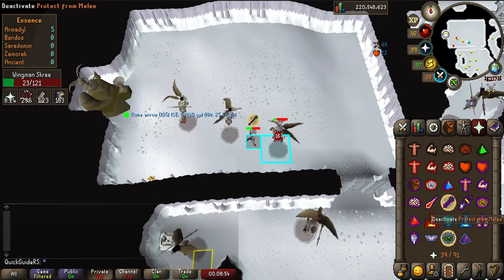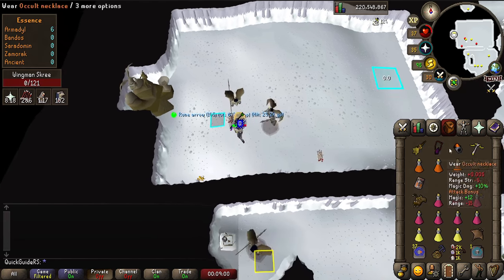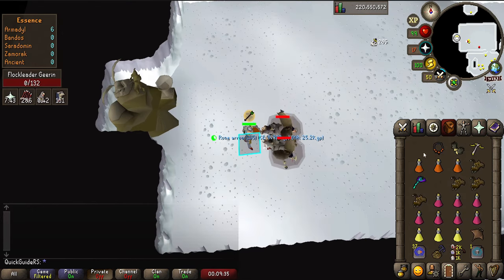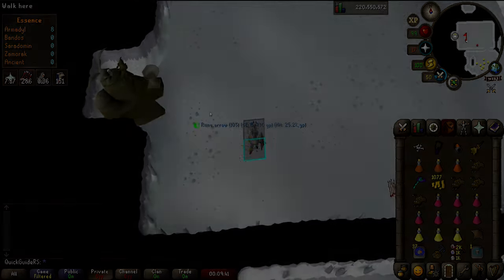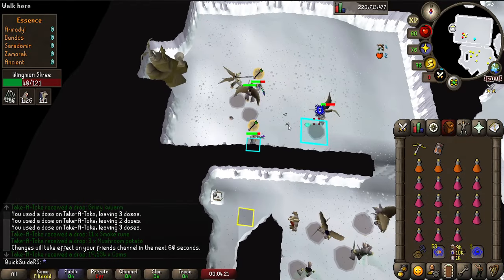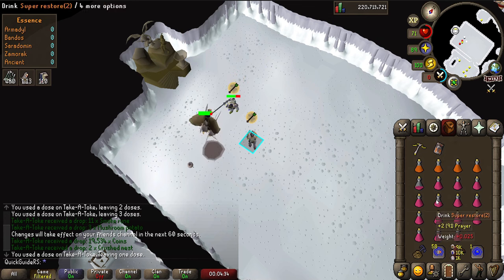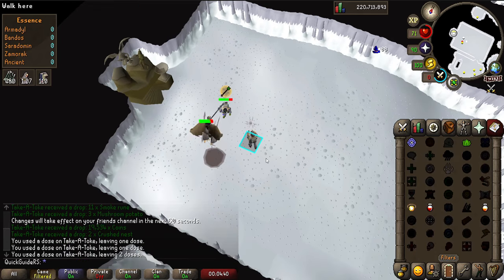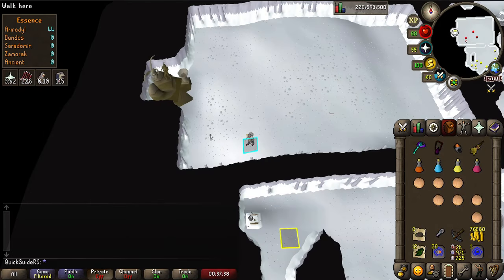After you kill Kree, take down the mage minion Wingman Skree with your blowpipe. Bring the melee minion to the ranger and blood barrage them to get back to full health. If you have some inventory space, pick up the bones to turn them into peaches and pray at the altar to restore your prayer points. If you're doing this duo, both players should blowpipe the mage and let the person with barrage heal off the ranger and meleeer. Then just stand next to each other with accept aid enabled to pot share to full prayer and share a ranging potion. The barrager should trade over some bones and extra food to the pot sharer if he is running low. Then go back to the corner to get ready for the next kill.